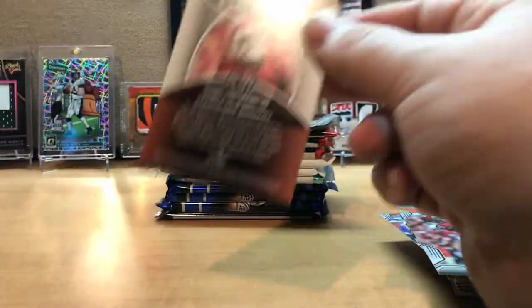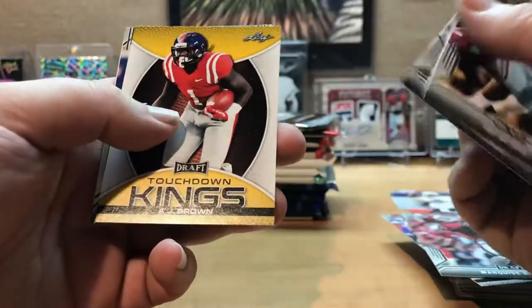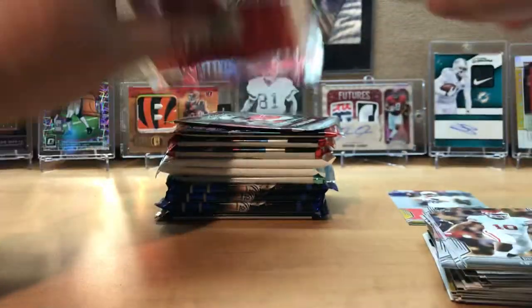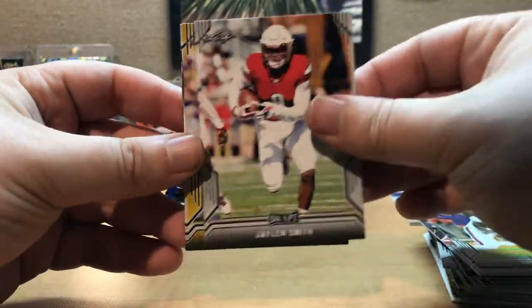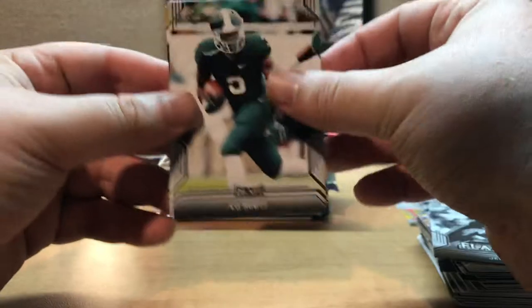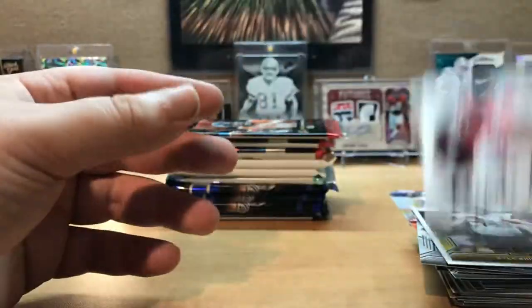Once I start getting more into the other packs I will start holding them closer to the camera. Ed Oliver, John Elway, AJ Brown, Nicole Hardman, and Marquise Brown. So basically in this box it's a dollar a pack, and you get four hobby packs plus five other cards. DeBo Samuel, Jalen Smith, Greedy Williams, Jerry Rice flashback, and Damian Harris. LJ Scott, Damian Harris, Kyle Shirmer, AJ Brown, Greedy Williams — that's the stack of rookies so far.